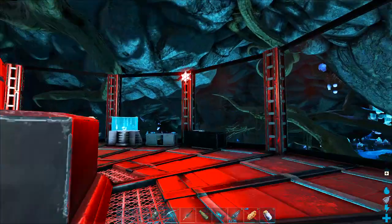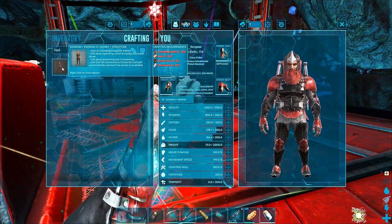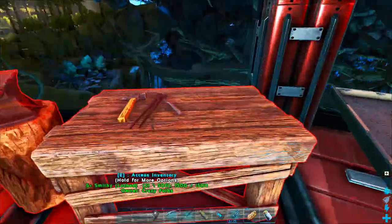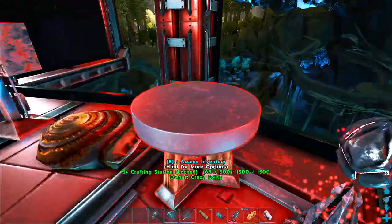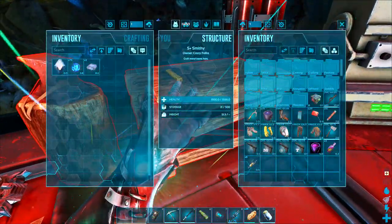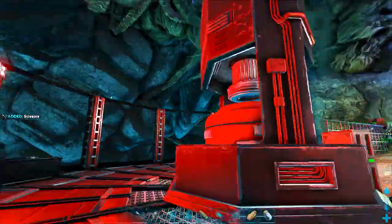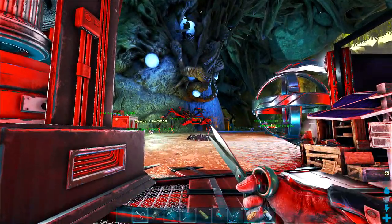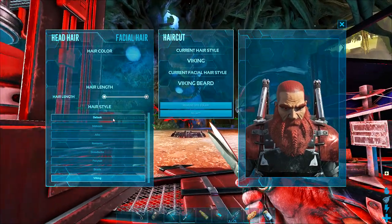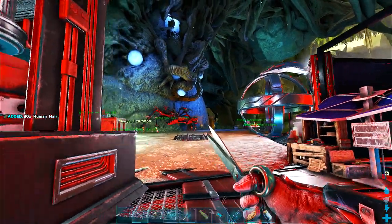We have the nanny that will actually imprint - we should probably do that. It will raise imprinting value of nearby non-adult dinos. 50% done. It needs cementing paste, hide, and human hair. I guess we're going to do it. Do I still have scissors? Do I still have human hair? Nope. Let's make scissors - right here, right? I got 30 human hair out of all of that. I need more hair.